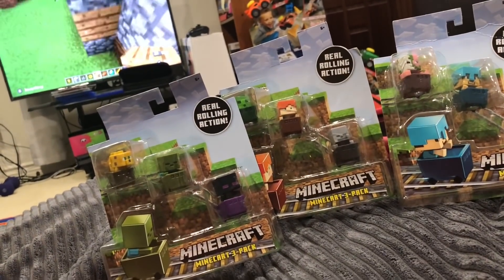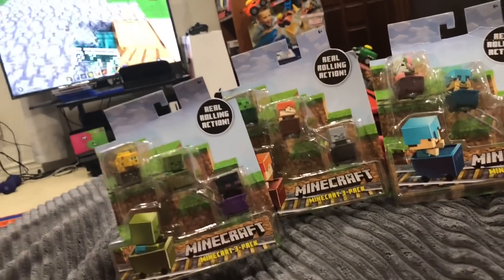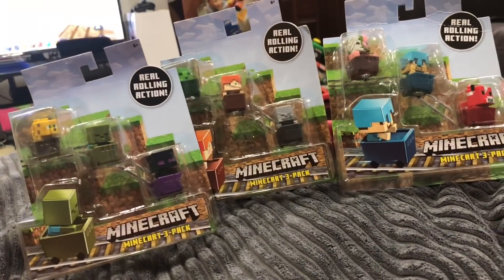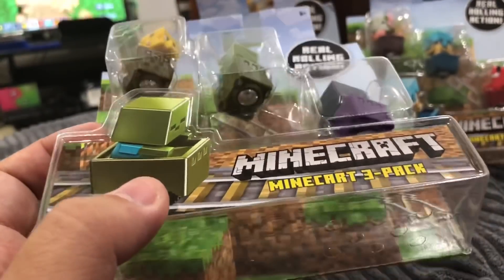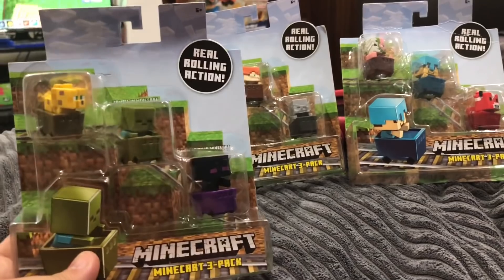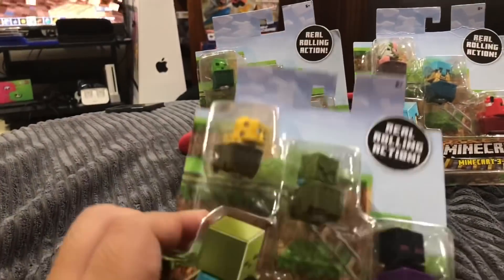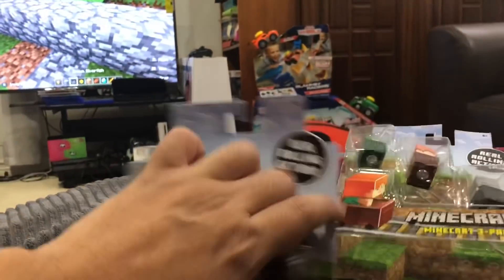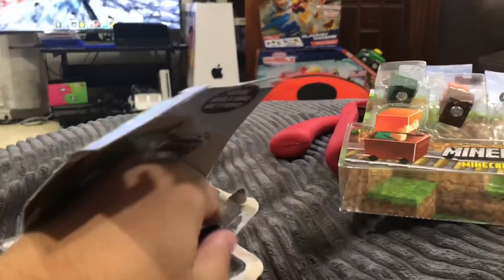Welcome to family toy review! Today we're playing some Minecraft. Jana has built a little house and there are lots of silverfish. We're also going to open up these cool little Minecraft minecarts — they come with little rollers on the bottom. I wonder if there's a playset for these. We've got three of them, a whole bunch of characters, and we're going to open them up and see which one is our favorite.